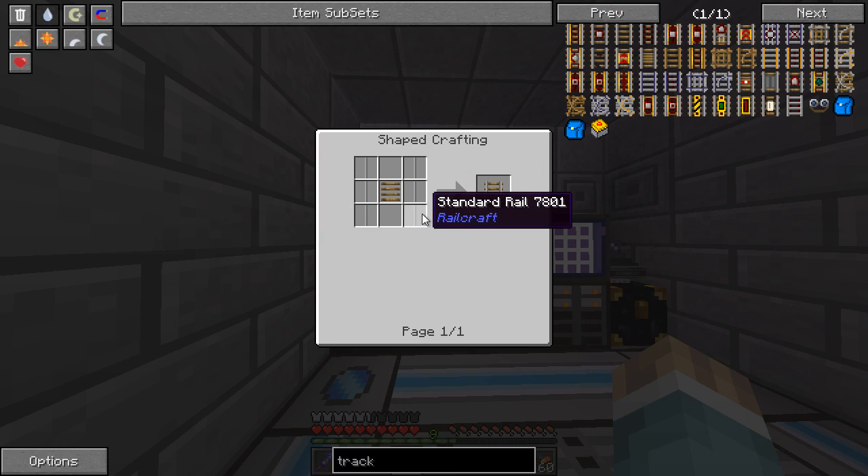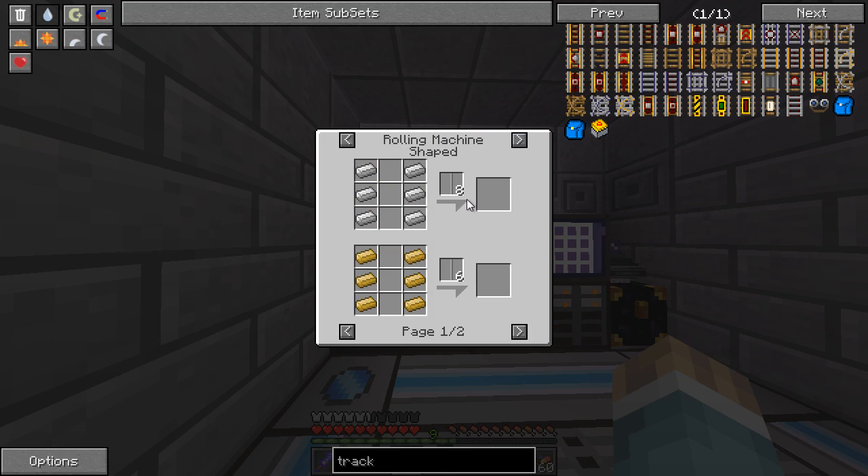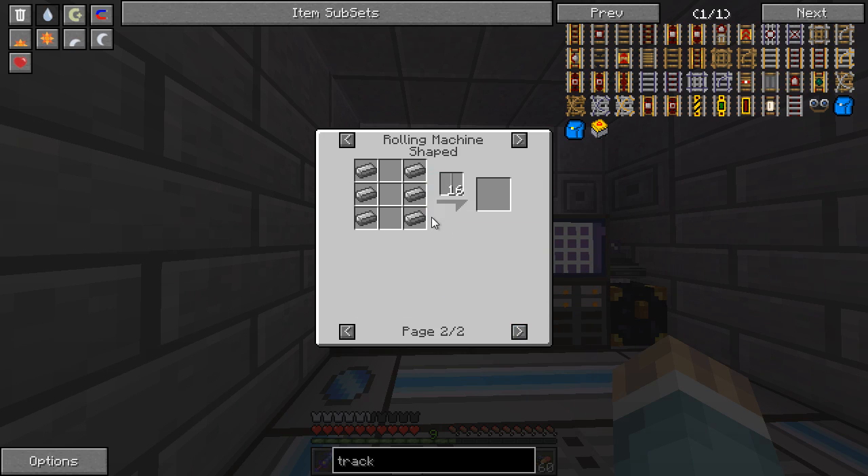And with Railcraft, they switched up the recipes a little bit. So you need some standard rail and some wooden rail beds. For the standard rail, you need the rolling machine — I think there's actually rolling machine shapeless, which is odd. You need six iron or bronze. Bronze only gives you six, iron will give you eight, but if you use steel you get 16. Pretty nice.